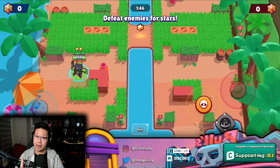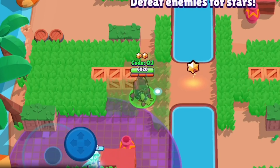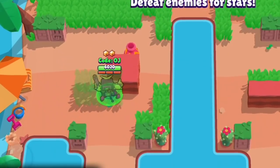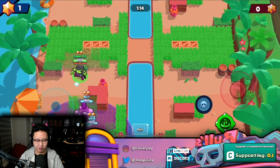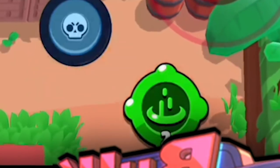Next up, 8-Bit's gadget: he can teleport to his turret, but once you teleport to the turret it destroys itself. Let's say you want to grab a star in bounty — you've got to hide, you're back in safety. This does have a range of about 13 tiles, so once you're out of range you can't activate the turret.